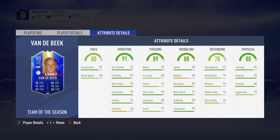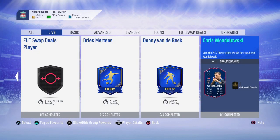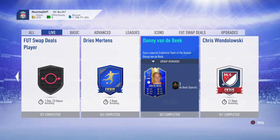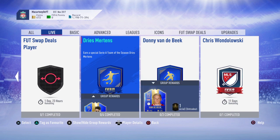Welcome back to this brand new FIFA 19 Ultimate Team Player Reviews slash Is This Player Worth It video. Today they have gone ahead and dropped Donny van der Beek — looks like an incredible card. If you haven't checked my recent videos, I did upload a pack opening where I managed to pack a massive Eredivisie player from a two-player pack, so go check that out.